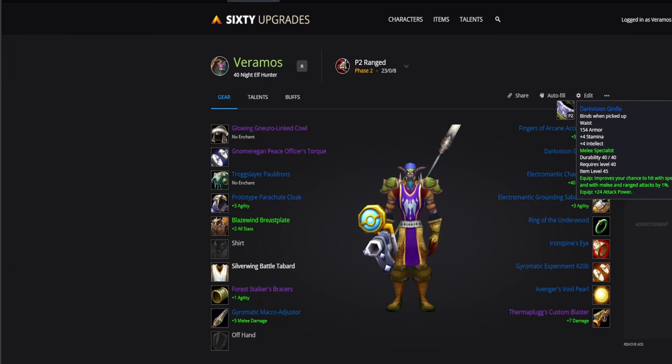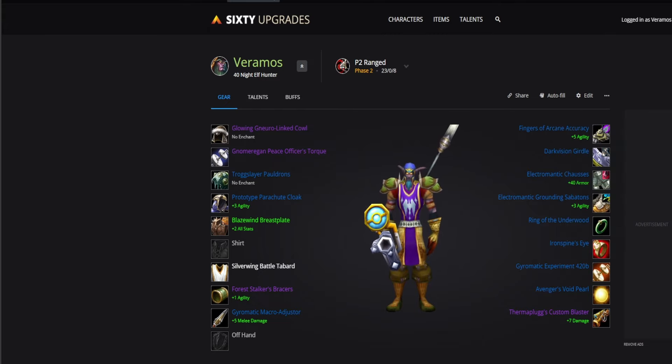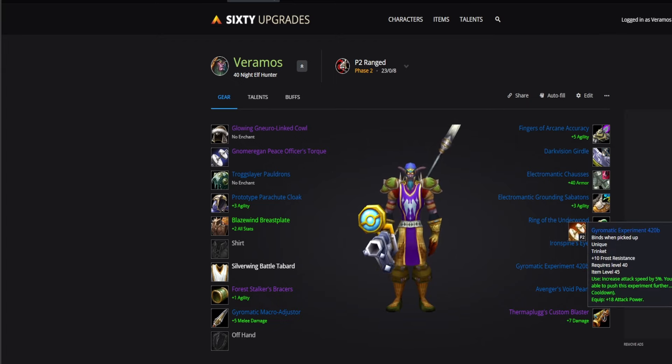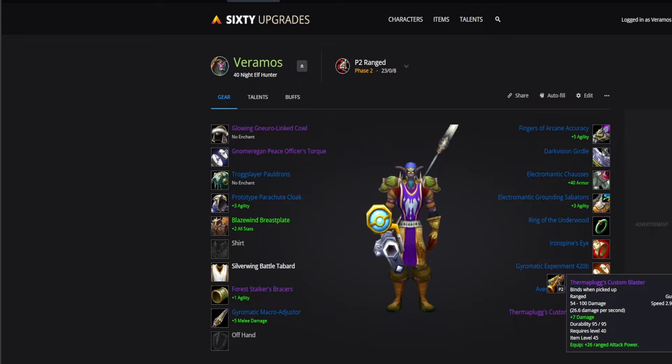Dark Vision Girdle for the belt, Electromantic Chausses for the legs, Electromantic Ground Sabatons for the boots, Ring of the Underwood and Iron Spy's Eye for the rings, Gyromatic Experiment 420B for the first trinket, Avengers Void Pearl for the second trinket, and finally Thermoplug's Custom Blaster for the ranged weapon.